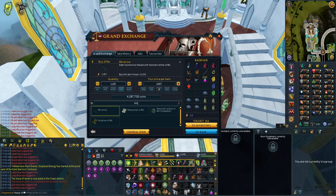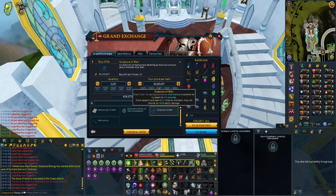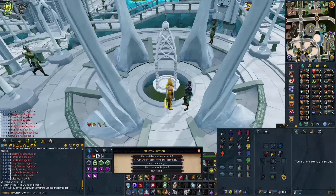Step 4: Buy a bunch of Bic arrows — Ironman, I'm sorry, it's still really bad on that mode. Step 5: Buy a Scripture of Wren, or if you can't afford this one, an Armadill book will do just fine, with those pages from the clues.